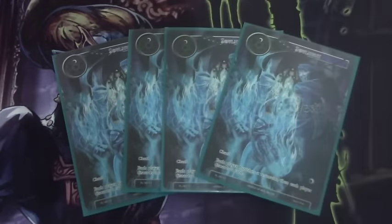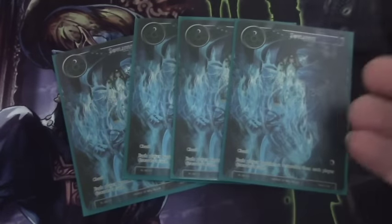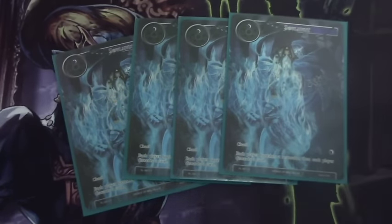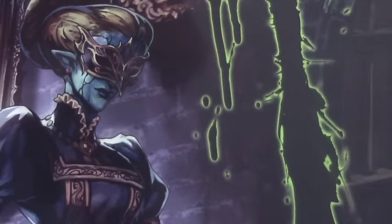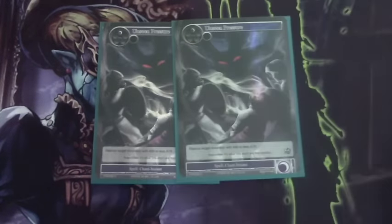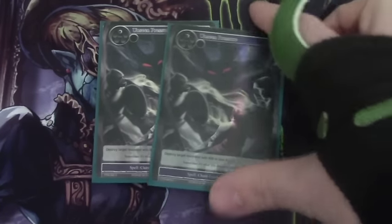Moving into the spells — four Soul Hunt to help deal with Mana Dorks, as well as just small creatures and manipulate the board a little bit. Also helps us with a discard outlet, and we don't necessarily care about discarding our own cards because of Protector and because we can just refill our hand. Two Dark Pulse, which also helps with Mana Dorks and dealing with things like Guinevere on the turn of their play, so they don't get the value out of it.